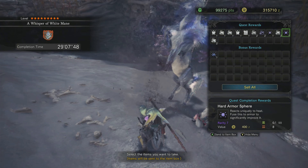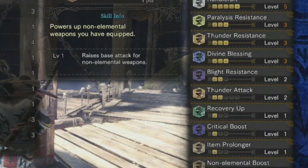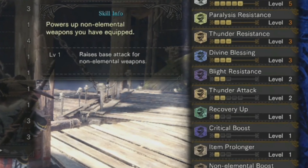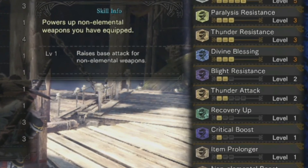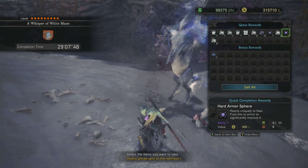Also bring the divine blessing skill and max that out — that'll help you a lot. Study its habits, try to strike it right after it does some big thunder move. You can hit it maybe once, maybe twice if you're lucky. But that's what you need — do that, I promise you it'll work.